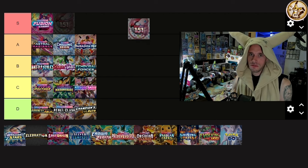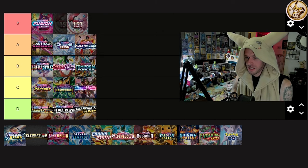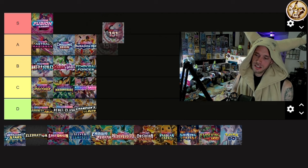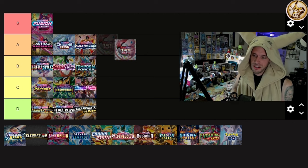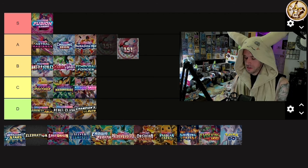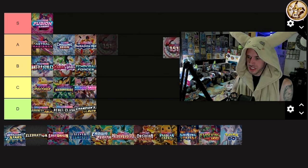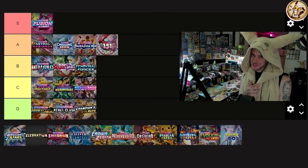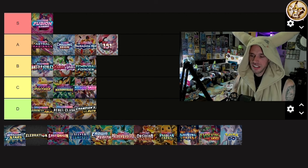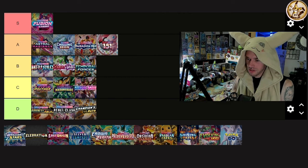Scarlet and Violet 151 — this is for the basic chads, the newbies, the Kanto lovers. I do love the Zapdos, the Venusaur, and top to bottom the SRs from Giovanni's Charisma to Charizard are all very strong. I'll put it A tier — it's not S tier for me, but I know it is for a lot of you. This is my tier list.